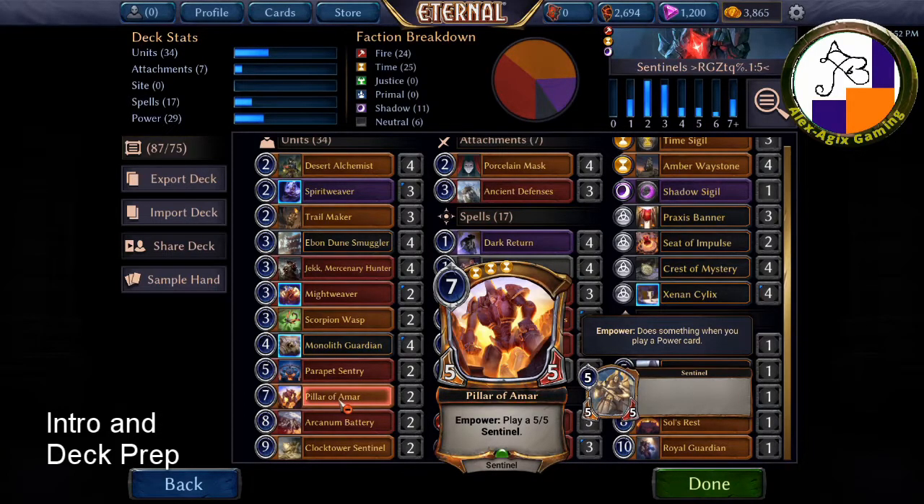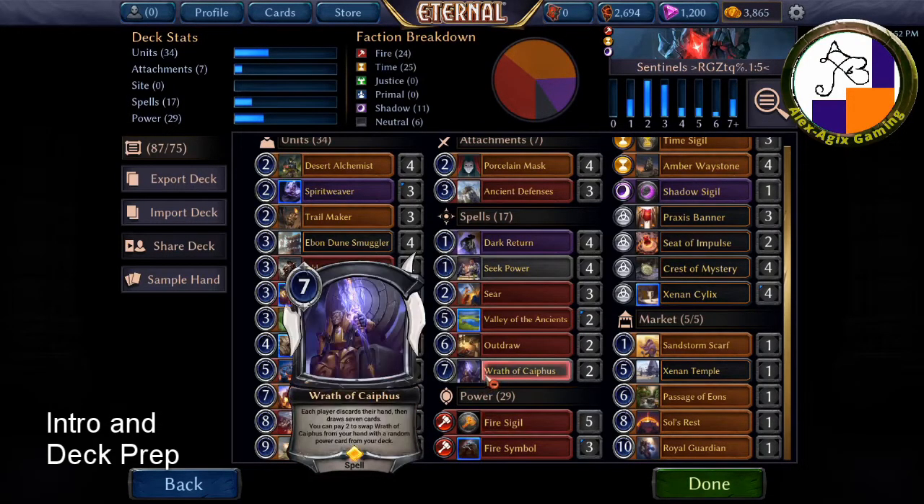At seven power is the Pillar of Ammar, which is an excellent Empower unit despite being an uncommon. Every time you play a power after playing this guy, you get a 5/5 Sentinel token, so it just keeps producing tokens — that's pretty awesome. To help seek more power, I also have Wrath of Kyphos, where each player discards their hand and draws seven. That's useful when I have a lot of power but nothing in my hand.